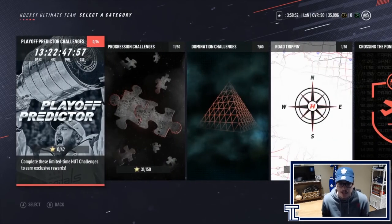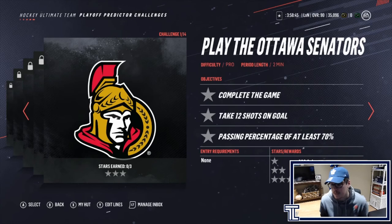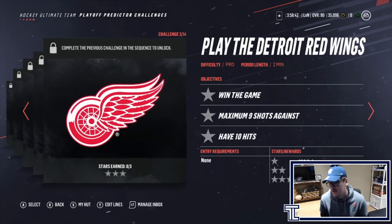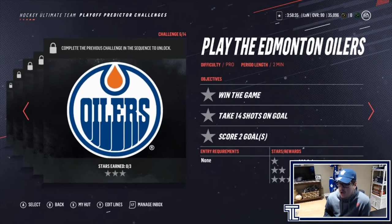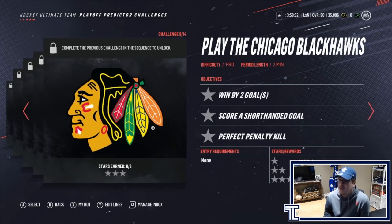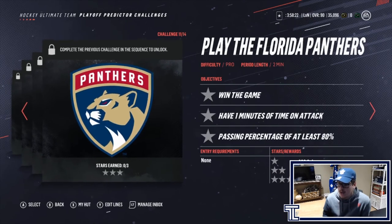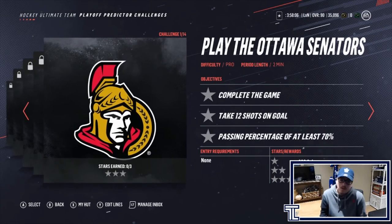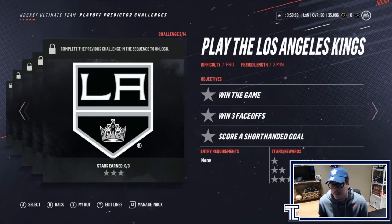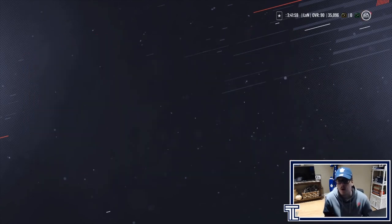There are 14 challenges for this event. Completing the first one gets you 700 coins, a March monthly collectible, a customization pack, more 700-coin rewards, a monthly collectible, customization pack, contracts pack, a gold common player, and a mini playoff predictor pack — that 25k pack for completing challenges on pro difficulty is pretty decent. Additional rewards include a bronze pack, March monthly collectible, contracts pack, another collectible, and a bronze pack.